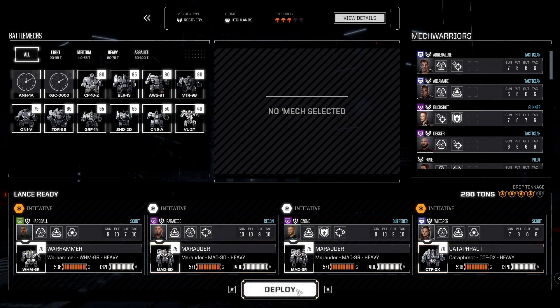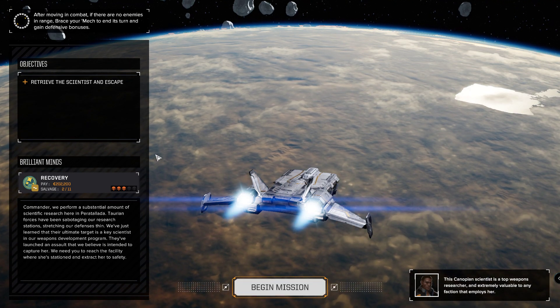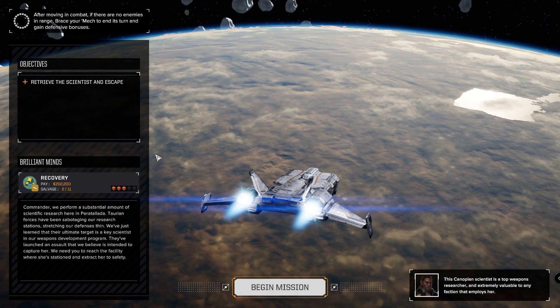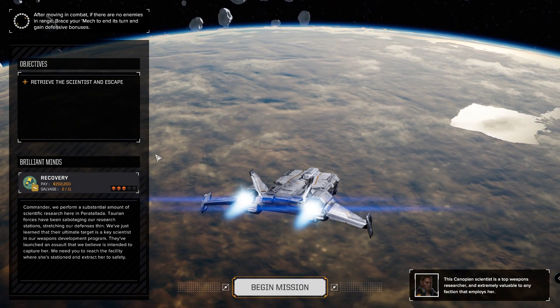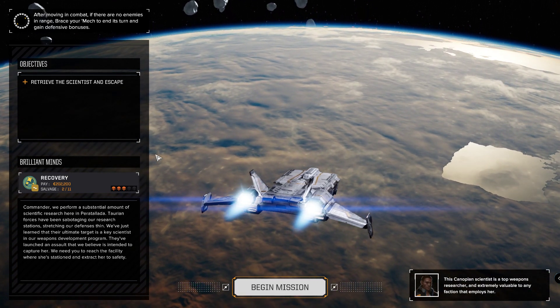We just roll like this again, having the Cataphract. Brilliant minds, Commander — we perform a substantial amount of scientific research here in Pera Talada. Taurian forces have been sabotaging our research station, stretching our defenses thin. We've just learned that their ultimate target is a key scientist in our weapons development program.